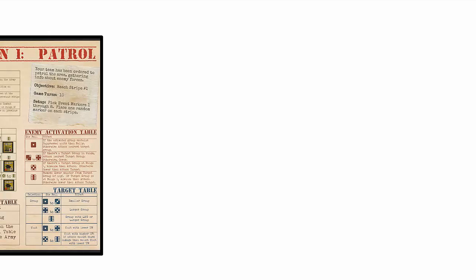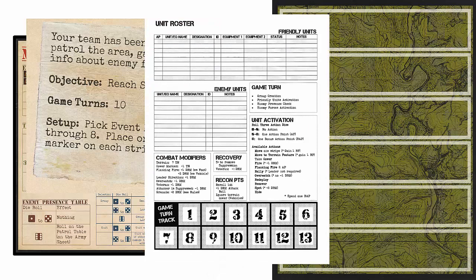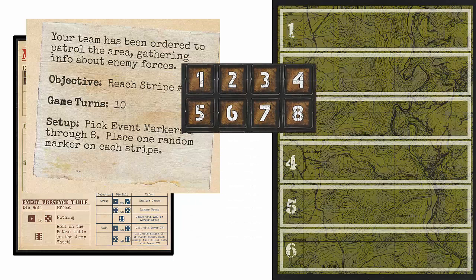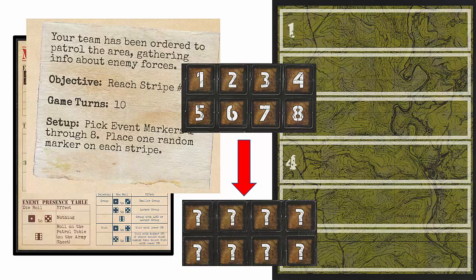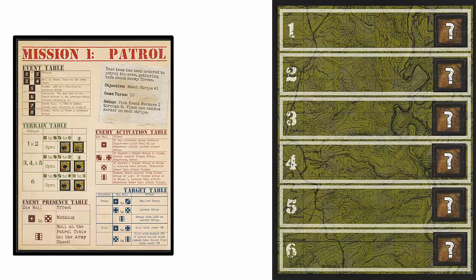Now let's set up a mission to see how the game is played. We'll select mission one. In the upper right corner of each mission is a description, the objective, number of turns, and setup instructions. Place the map card in front of you. The objective states that we must reach stripe one. We then place the game marker on turn ten of the unit roster card. The mission instructions tell us to pick event markers one through eight and place one randomly on each stripe. The back of each event marker has a question mark — you can draw these from a container or place them face down and shuffle for randomness. The two unused event markers are placed aside for the remainder of the mission.